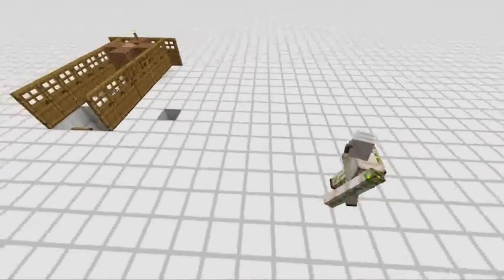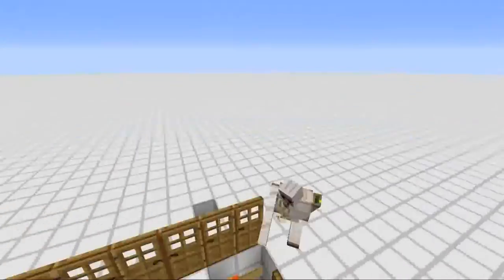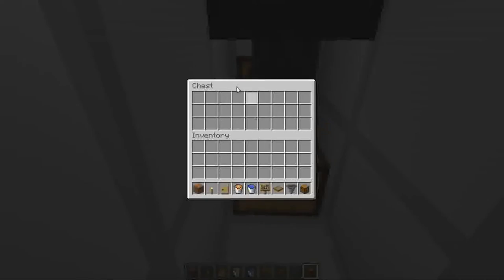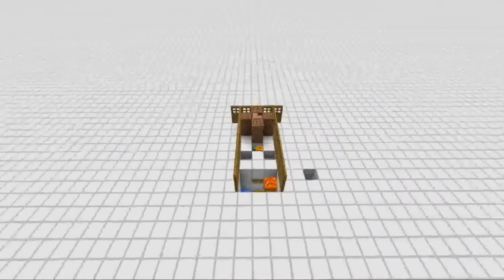Any other zombies nearby it could try to kill first, but eventually it'll come here — it doesn't wander away. As you just saw, it comes over here, thinks the trapdoors are normal ground, and tries to walk across, but it isn't, so it falls in, dies, gets collected by the hopper, and we have it in this chest. And that is how it works — now to build it.